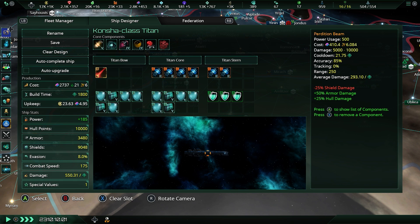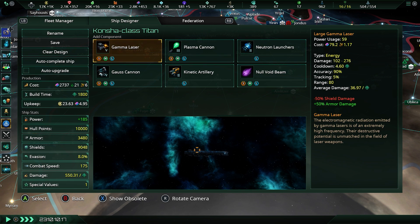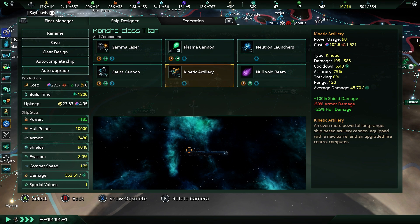Personally, I am very happy to slap some neutron torpedoes on there. In addition, the Perdition Beam itself has a major advantage, and that is its range. Whenever an enemy fleet is within system, the Perdition Beam will automatically lock on and start firing. This means that you will have a massive advantage over anybody who does not have a Titan within their fleet. Range is everything, and being able to engage the enemy at a distance means you can kill them before they can get to you.